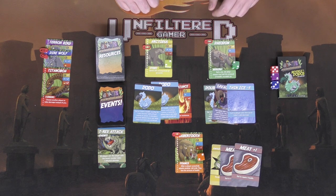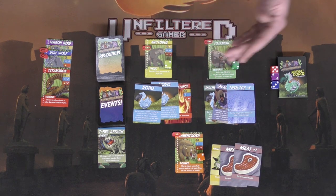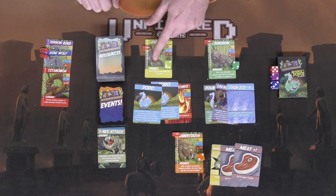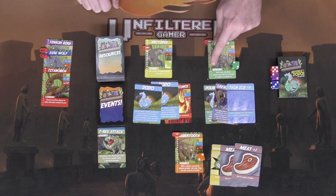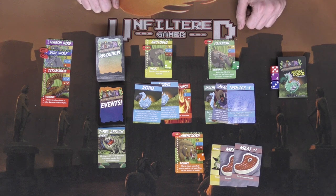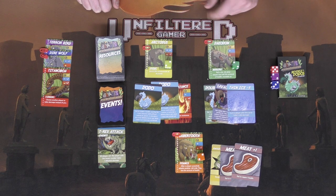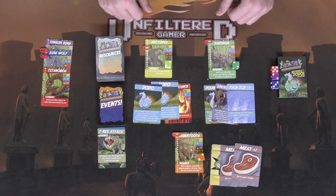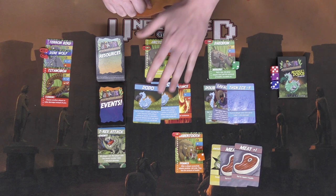Every player has a unique special ability they can use once per game, usable in or out of turn order at no action cost. One animal can ignore the consequences of one event — so they could have ignored that T-Rex attack. Berserk: roll a die, all other players lose half that amount of HP rounded up — very powerful. Pounce: after successfully attacking another player, roll a die and they lose that amount of health.